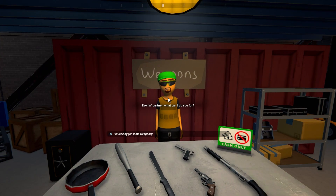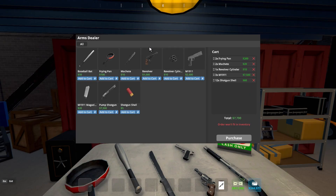Starting off with Stan here — check this out. The arms dealer has an updated UI, and you can buy as many magazines, shells, ammo, whatever you want, just like the Ghastmart UI. So that is awesome.